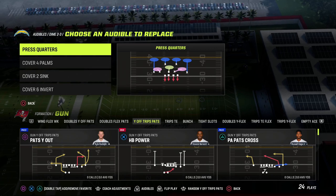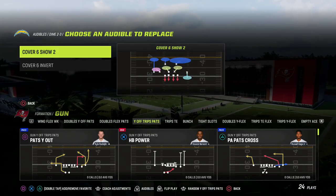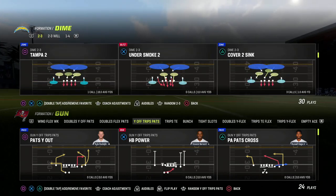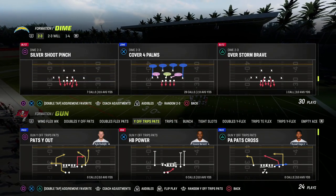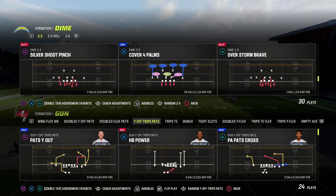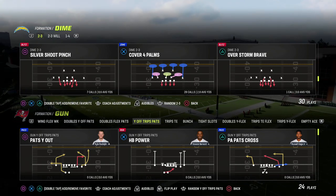You can do everything coverage-wise that you need to do, you get great pass rush, and you have great run support. We have Cover Four Palms, Cover Four Quarters, Cover Six, Cover Nine, Cover Six Invert — all match concepts you need if you're running a match defensive scheme. We also have Cover Three Match, Cover Three Buzz Match, Cover Two Sink, double safety blitzes, overstorm, brave, and different plays like that. This is one of the most complete formations from a play perspective — most nickel sets this year don't have all of this. And on top of that, it has the best stock four-down-lineman pass rush in the game, which we teach you how to maximize in the Patreon mini scheme.